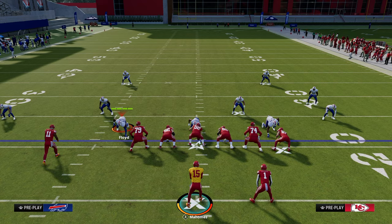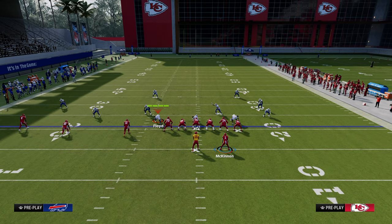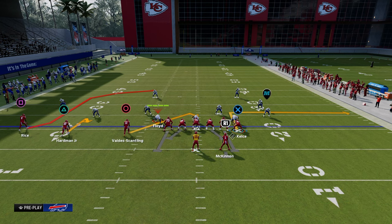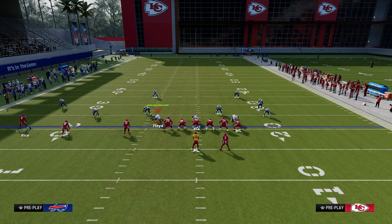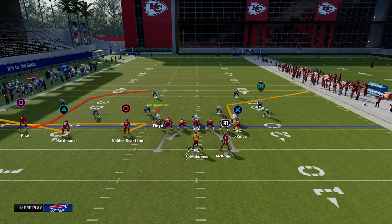Now let's get into the first play. For abilities, I like tight end apprentice, running back apprentice, or hot route master. Hot route master makes trips tight end super good, but tight end apprentice is the main one you really need. For the first setup: flat the middle trips receiver, zig the inside trips receiver, corner out the tight end, and streak the running back.